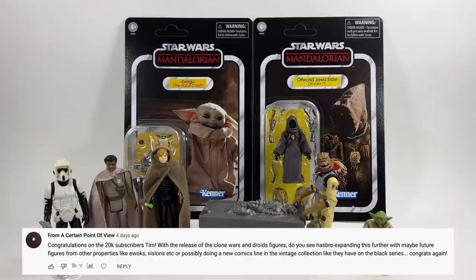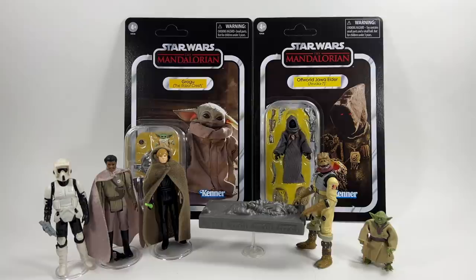From A Certain Point of View asks: with the release of the Clone Wars and Droids figures, do you see Hasbro expanding this further with maybe future figures from other properties like Ewoks, Visions, etc., or possibly doing a new comics line in the Vintage Collection like they have with the Black Series? Yeah absolutely, I can see them doing that - especially maybe Ewoks, because I get the feeling the Droids figures went down very well and have been a great success. However we need to be a little cautious, because these exclusives always tend to be repaints. We've just seen the reaction that the Black Chrysanthemum got in the Black Series - it's based on the comic book one but it didn't go down well. So if you're thinking about a comic book line in the Vintage Collection, be aware they will probably be repaints just like the Clone Wars figures, which are all painted differently - we just have to bear that in mind.